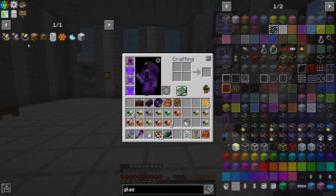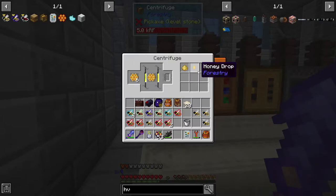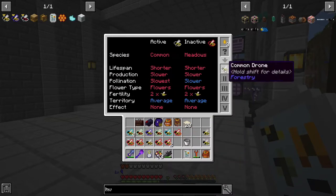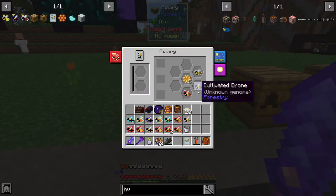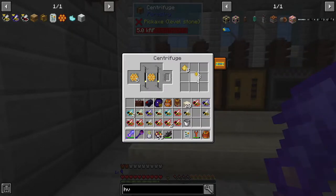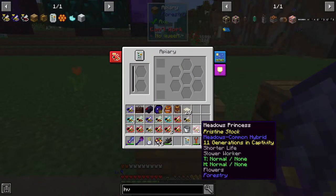So we're going to need a centrifuge — and that's pretty simple. We'll be centrifuging these honeycombs. These honey drops are what we're going to use for powering the bee analyzer. Common-meadows — not ideal. Common-common, we'll probably use that one. We got meadows-common and a common-common, and a cultivated-meadows. We can try again to breed the meadows-common with a common-common.